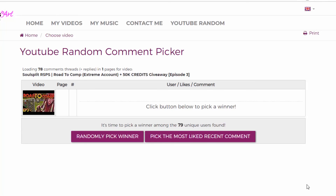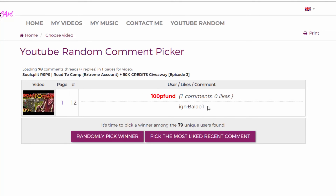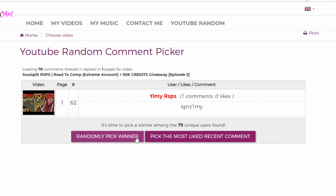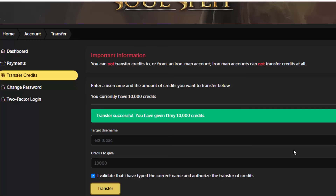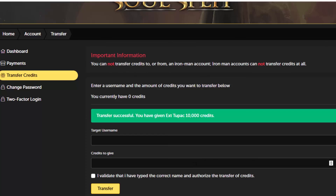Now picking the giveaway results from the previous video where I was also giving away 50k SoulSplit credits — there are five winners in total. The first winner is Xtreme, getting 10k credits. The second winner is Laowon. The third winner is Xtreme Rob. The fourth winner is Timmy. And the fifth and final winner is XtTupac. Make sure when you comment your in-game name that you have actually registered an account on SoulSplit so I can send you your credits straight away.